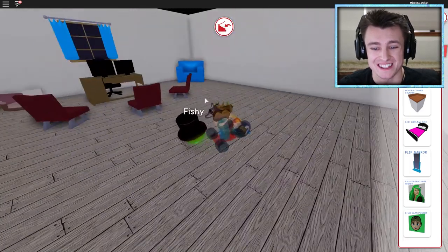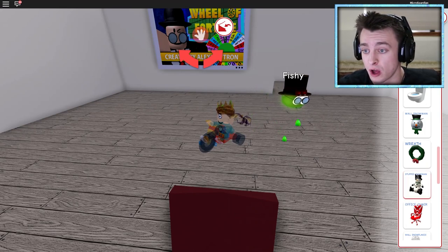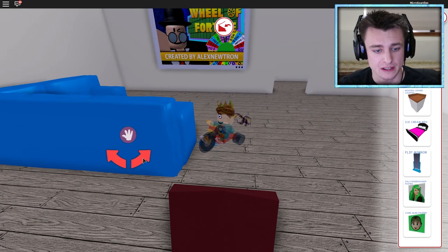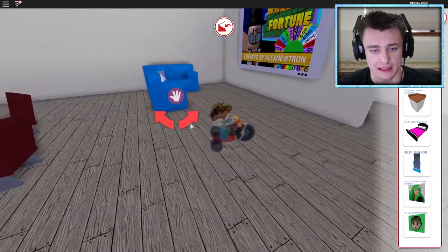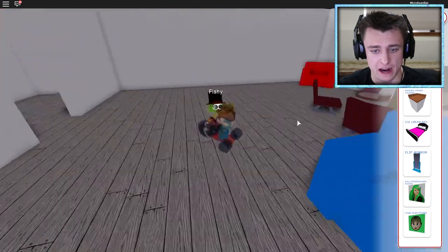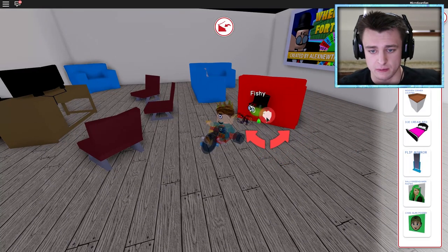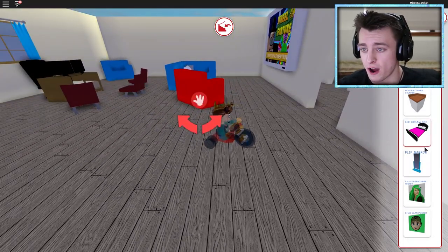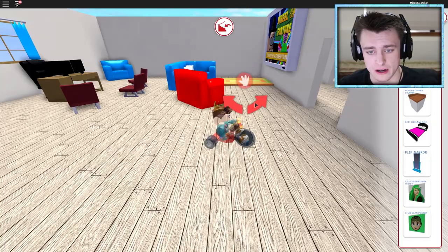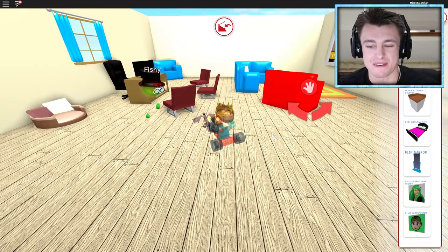I want to fill up this room first, then buy whatever else we need. There we go — widescreen TV, right up here on the wall. I'm having such good ideas as I make this! Let's put the L-couch right in front of the television, move it out a little bit. Then maybe take one of the sofa chairs — the red one since it stands out — and put the rug right in the middle of the floor in front of the TV.